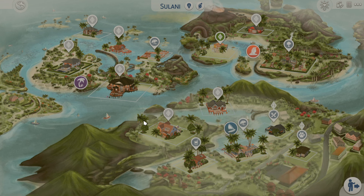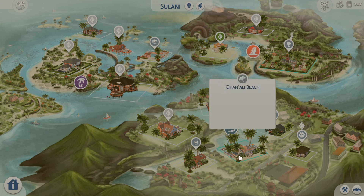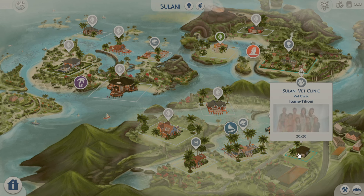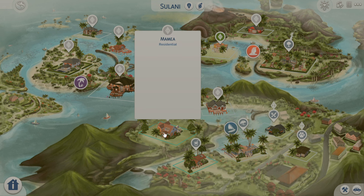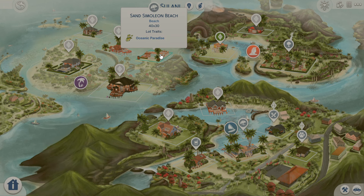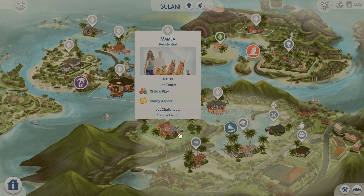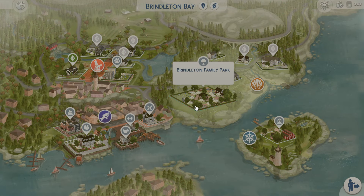Sulani also looks completely different and I love everything she's done to it. There's Sulani National Park which is so pretty, an updated beach that feels a lot more alive, a lagoon restaurant, and a vet clinic — I don't normally see vet clinics in Sulani so I love that. There's also the sandbar. All the households here are filled with families with lore, and there's even another beach area. Surprisingly there are no rental lots — everything is filled with households with backstories.